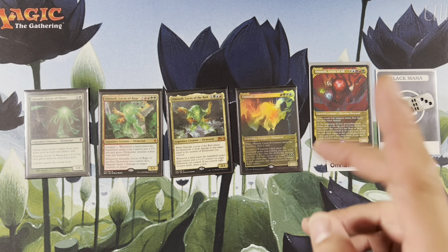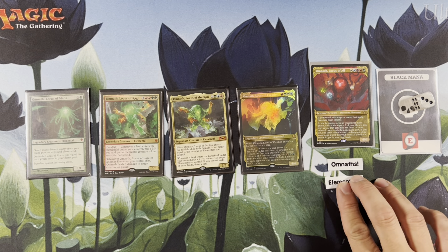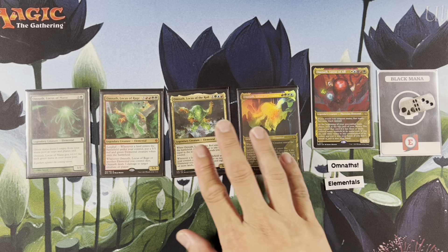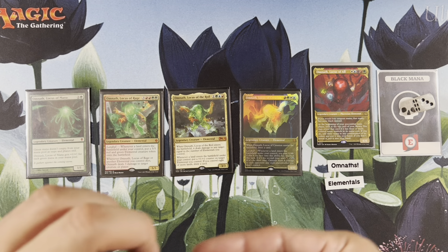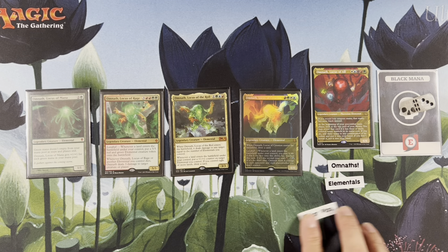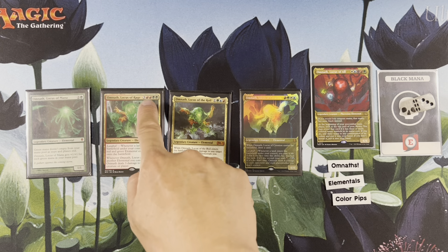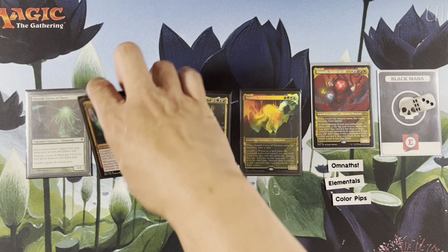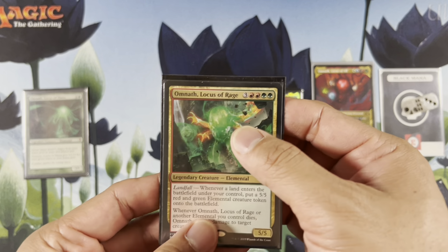So we're going to play all 5 Omnaths. They are all elementals, so it's an elemental theme. Then we're going to go into Omnath's second ability — color pips — which means each colored mana symbol. If you have 4 different color pips, or pips of color — red, red, green, green — that's 4 different pips. That would satisfy this Omnath's second ability.